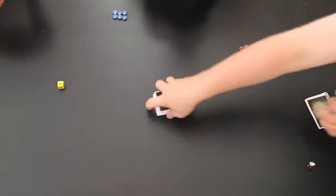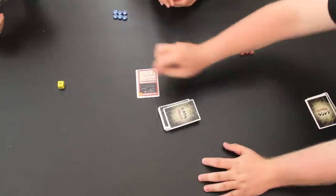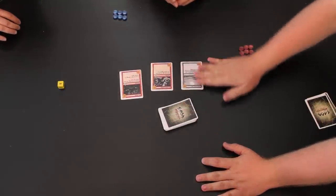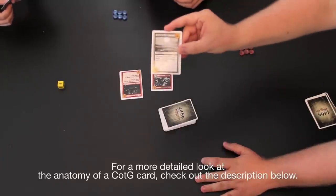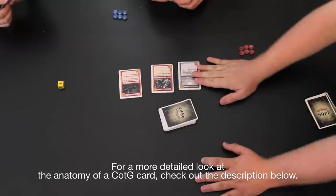We have a fun way of showing who goes first. We actually reveal one card for each player — that's for Ruby, that's for Joe, this is for me. Each card has a value. I got a four, a one, and a three, so I'm going to be going first.